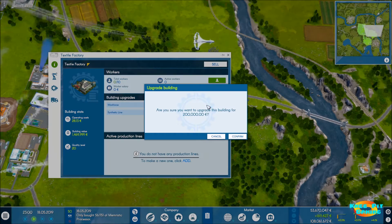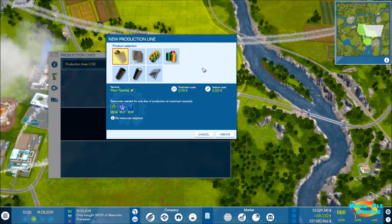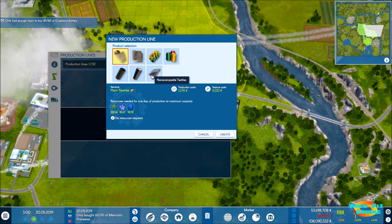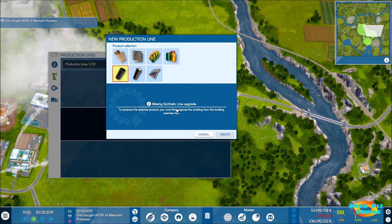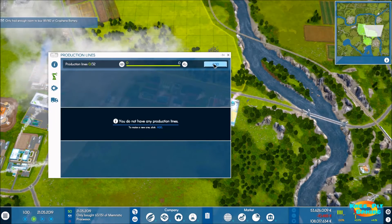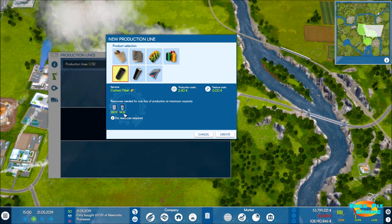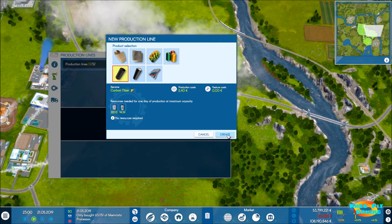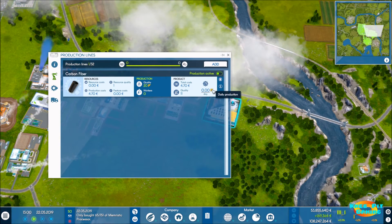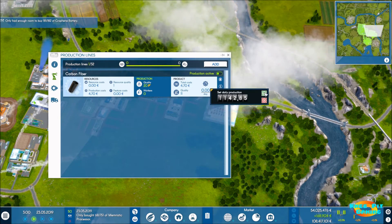Let's slow down and come in here — we definitely want to max out workforce. For the product line, we need carbon fiber. There are also animal textiles and mineral textile options. Carbon fiber is what we're interested in, but it says we're missing that upgrade, so we head back to get it. We max out quality and wow — we can make 1,142 carbon fiber per day.